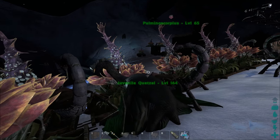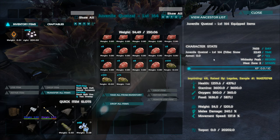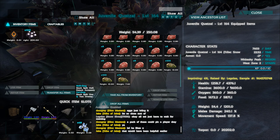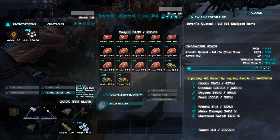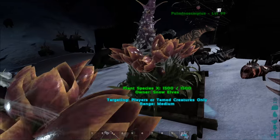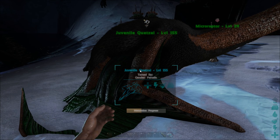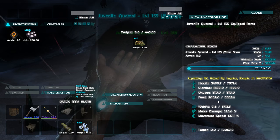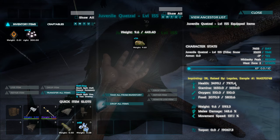Going along the side of the building, I've got dodo egg kibble — I can imprint in a second. I've got a quetzal here, two imprints so far. This one's not so good — all the points went into melee damage, so it's got 240 melee damage but basically nothing in health. It is level 164. I've also got the 155 here; these are just going to be backup quetzals for raids or scorched earth. I'll just raise both at the same time.